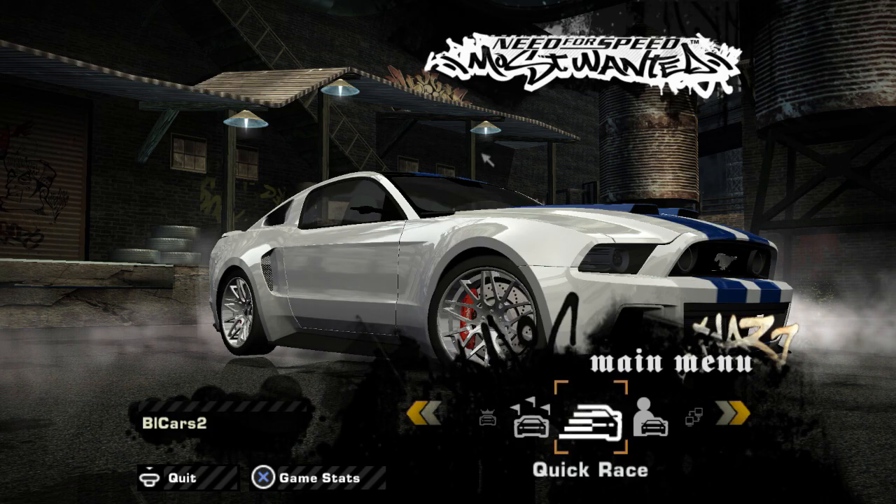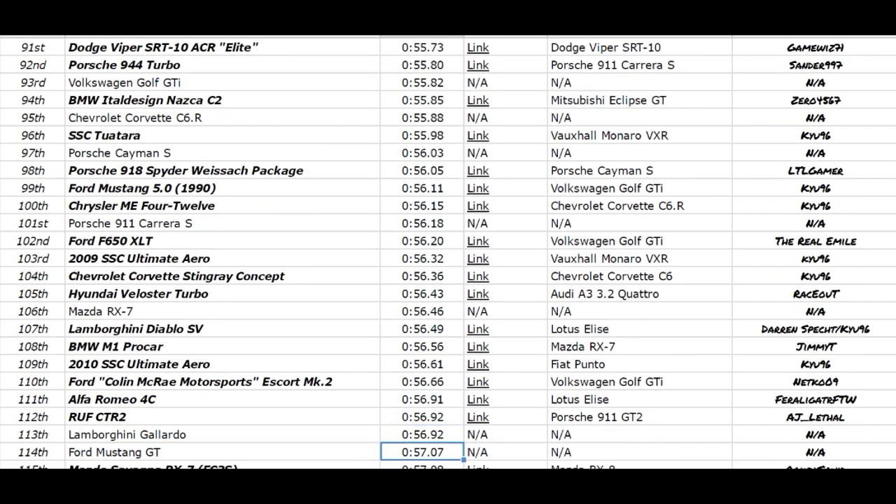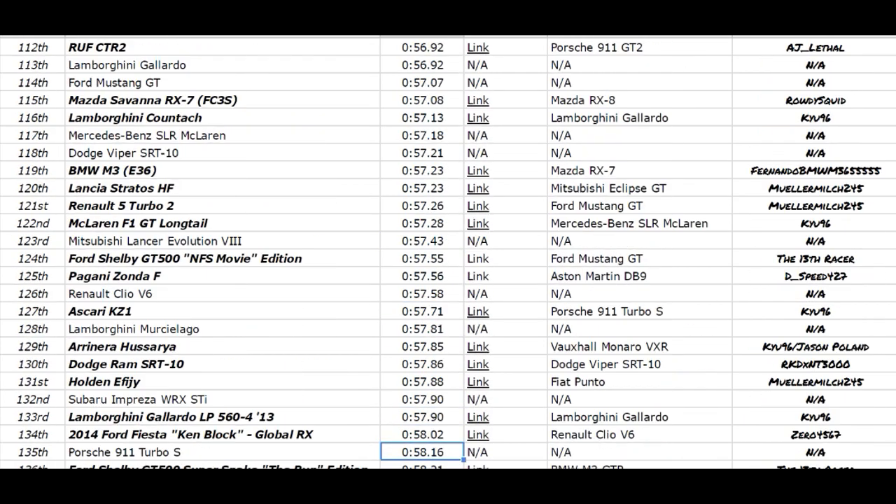Coming over to the leaderboard now — the fastest car of the day, in 90th place, is the Ford Mustang Team Need for Speed RTRX with a 55.7-second lap time, just edging out the Viper ACR Elite and Porsche 944 Turbo, a bit back on the Cobalt SS and the 1989 Batmobile.